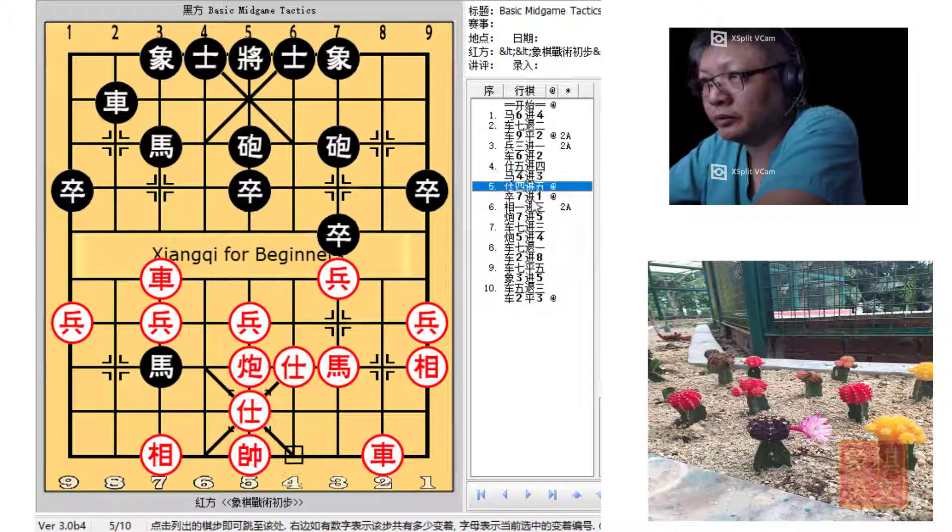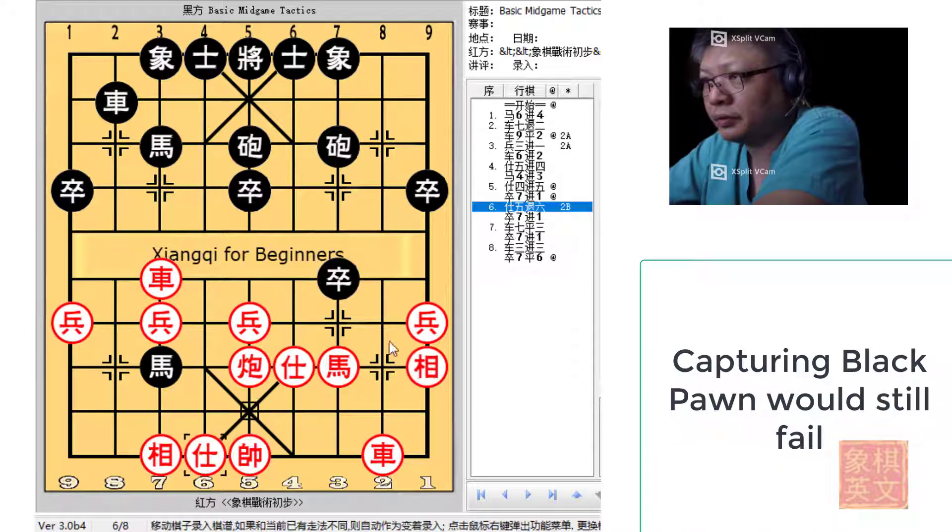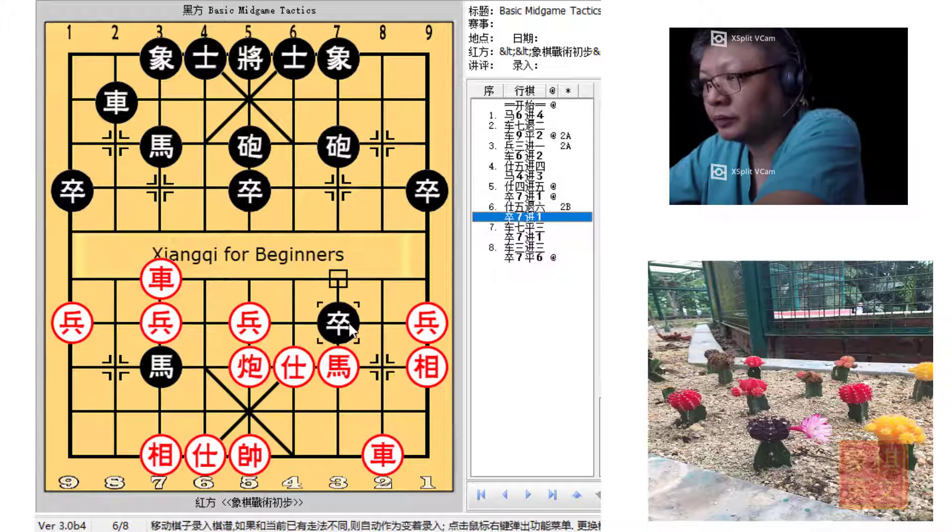Red would usually have to protect or try to defend. But by doing so, Black would simply attack with his pawn, adding much pressure. If Black captured the pawn, another variation would be A5=6 to try to consolidate the defense. But in doing so, the black pawn would be left to attack and would become a terrible menace.